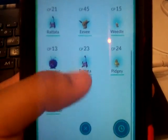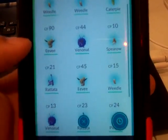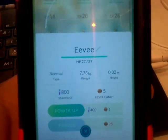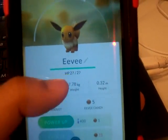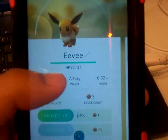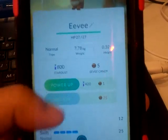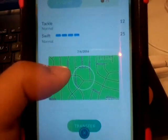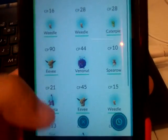My starter of course was Charmander. The strongest one I have right now, in terms of CP, would have to be this Eevee. I caught it and it had a question mark on it, which was pretty cool. This one was pretty strong. It shows you the map of where you caught it, so it's more likely to be around that area.